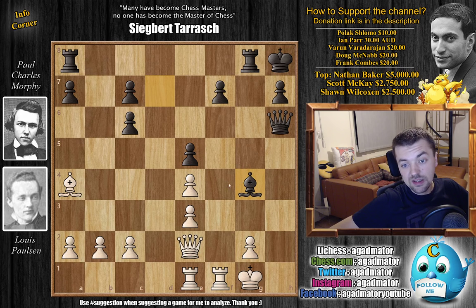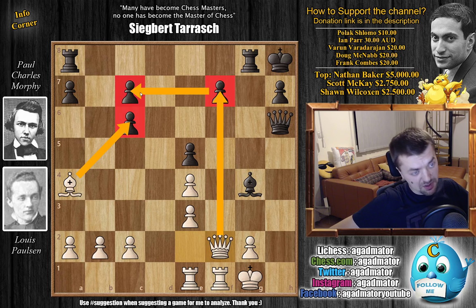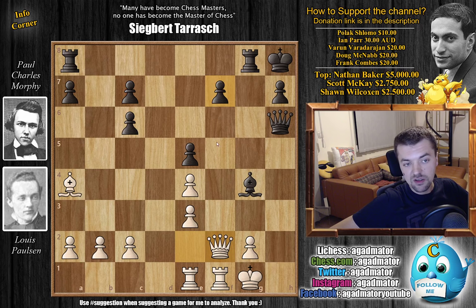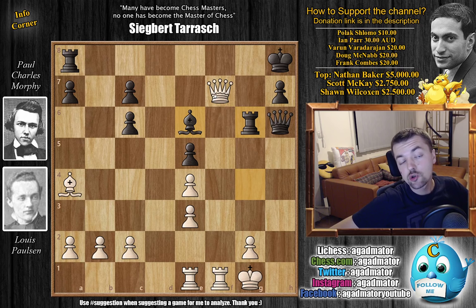Bishop captures on g5 by Morphy. And now queen to f2. Morphy's pawns are somewhat hanging — this is hanging, this might be hanging — but Morphy doesn't really care about that. All Morphy cares about is that Paulson doesn't play queen g6 and trade queens. So rook to g6, preventing that. And now queen captures on f7 by Paulson. Here Morphy just brings the bishop back to e6, attacking the queen and freeing g2 for the rook. It's really a bad position for white — whatever you play will not be sufficient. So Paulson decided to grab a pawn: queen captures on c7, which might have queen captures on e5 with check next.